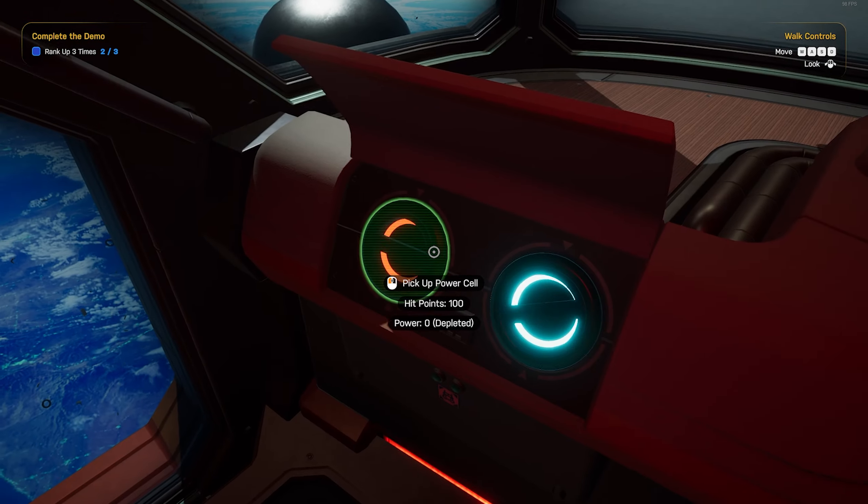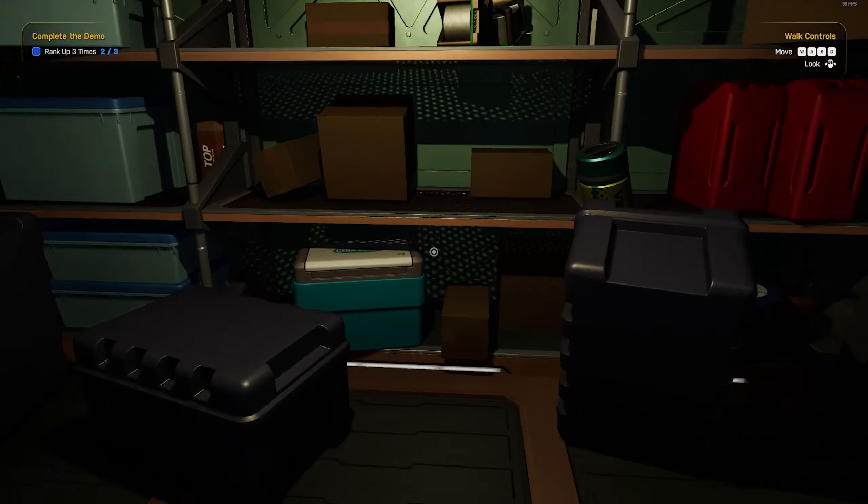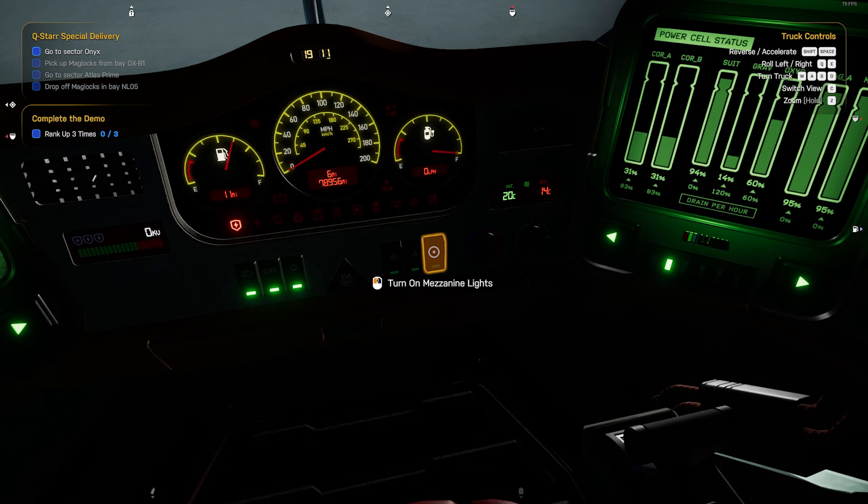That being said, it feels like there are a few options for saving power and fuel if you really wanted to optimise your playthrough. No gravity means one less power cell to charge, and turning off the lights and turning down heating could also save on power, as well as shutting off the driver assist.